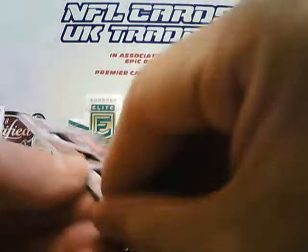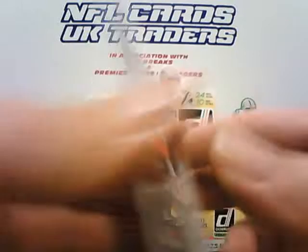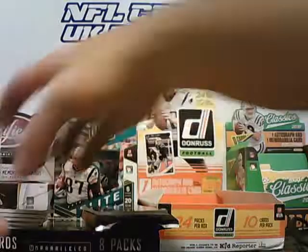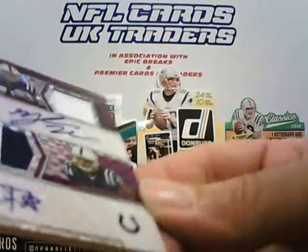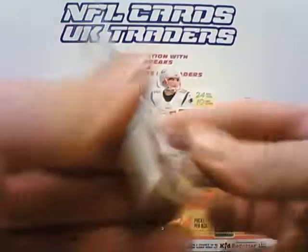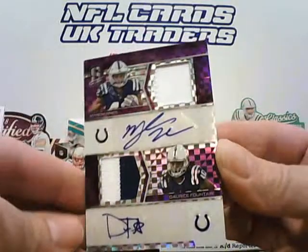Next one up is Bengals, Building Blocks — Joe Mixon. Nice triple patch on that one, Mixon Colors, and that one is numbered to 15, specifically 11 of 15, Joe Mixon. The last one in this pack is a Jewel for the Colts — jerseys and autographs featuring Darius Fountain and Nyheim Hines, and that is 20 of 20, a low-numbered version.